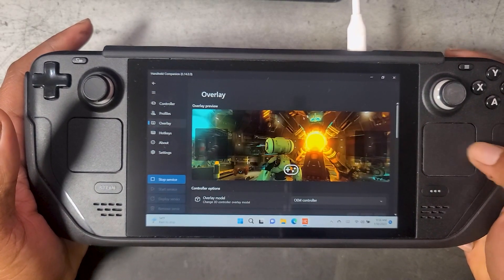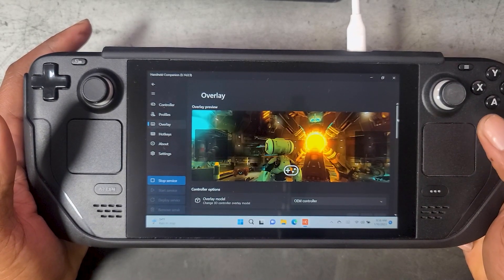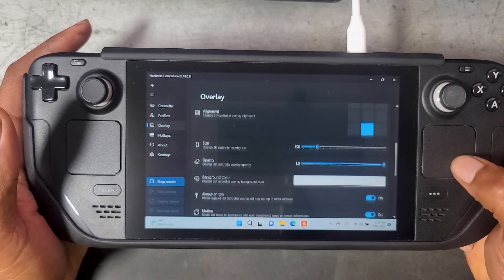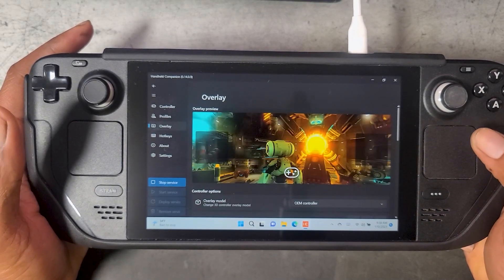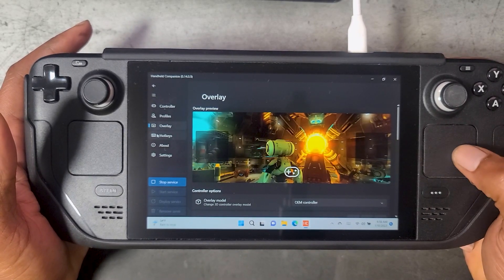Next up we have the overlay tab, which gives you the ability to have a controller overlay on the screen while you're playing a game. I haven't yet tested this and it's not sure it's something I personally would use, but for those who do like a controller overlay on screen, you have that option.